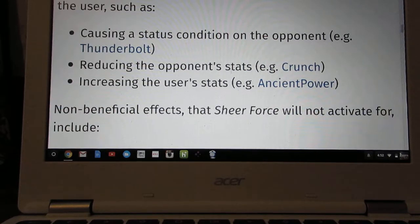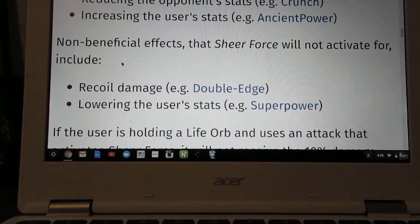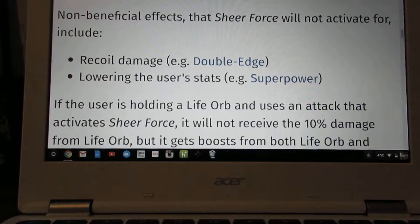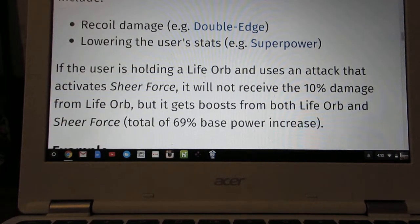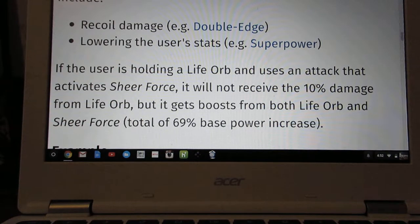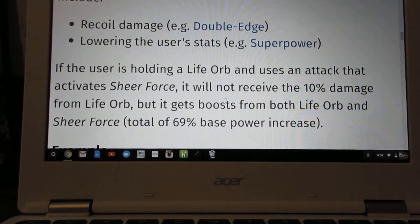The types of secondary effects Sheer Force applies to include causing a status condition, reducing an opponent's stats, or increasing the user's stats. So if you're planning on using Superpower, don't use it on a Nidoqueen with Sheer Force. Also note that if the user is holding a Life Orb and uses an attack that activates Sheer Force, it will not lose HP from the Life Orb, but it still gets the boost from both Life Orb and Sheer Force.